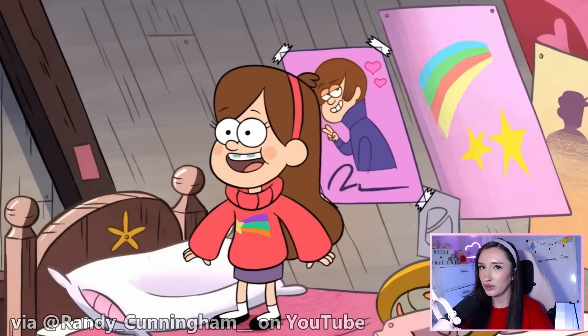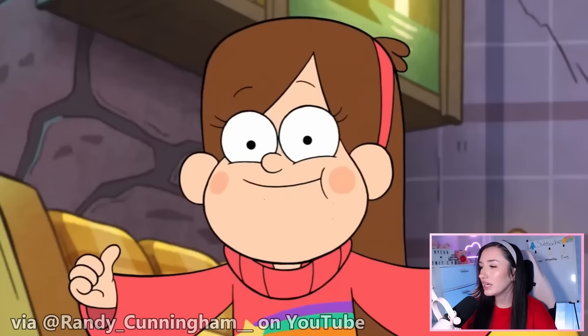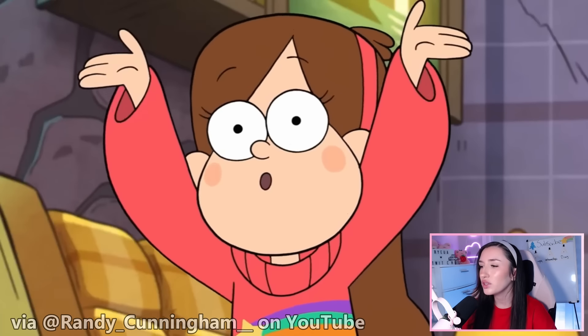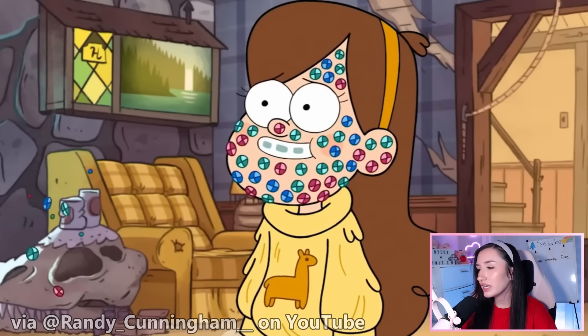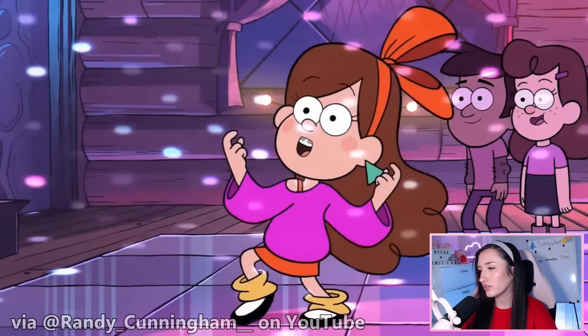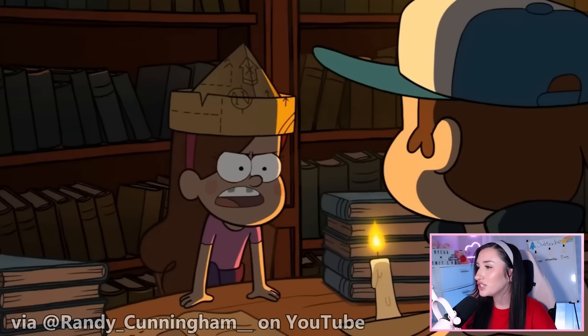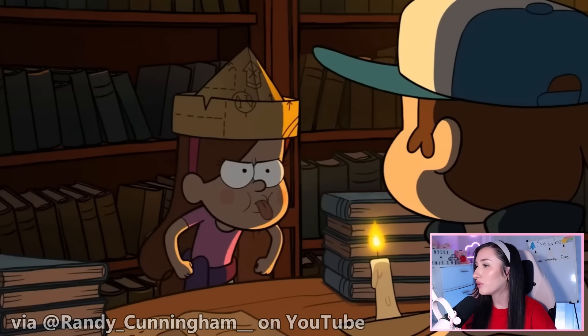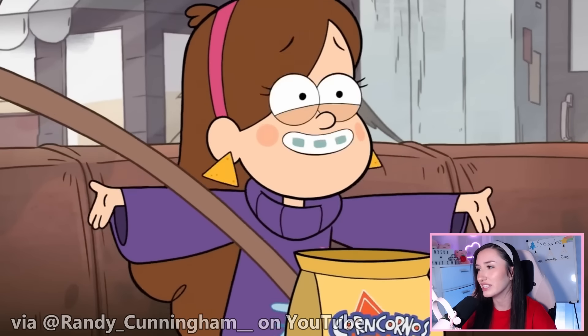Let me tell you a little bit about Mabel. Mabel Pines, also born August 31st 1999, is an optimistic, outgoing, and full-of-life 13-year-old girl and is one of the two main protagonists of Gravity Falls. Mabel is an energetic, fun, bouncy, hyperactive, enthusiastic, free-spirited girl — an optimist who skips through life with a braces-filled smile and an assortment of extremely colorful knit sweaters.